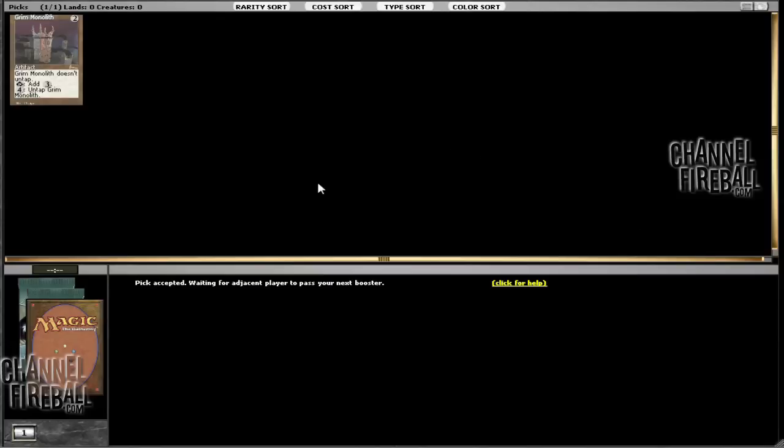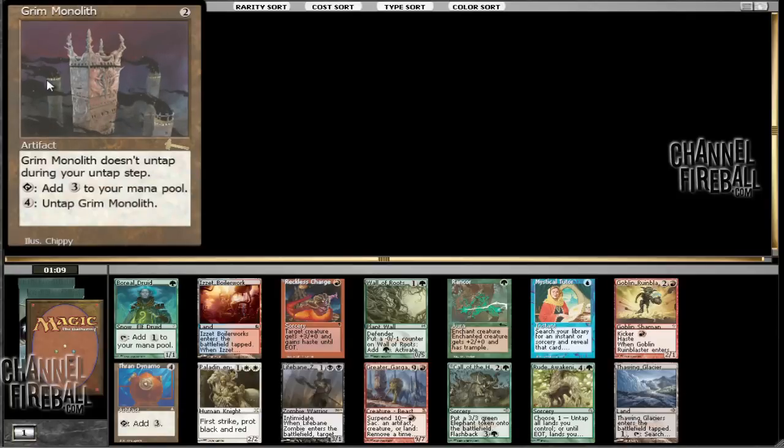Other stuff like Venser, Thran, Progenitus — they're okay. Venser's not bad, but doesn't really have as much potential as Grim Monolith.